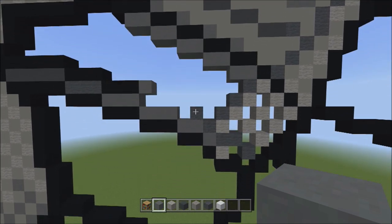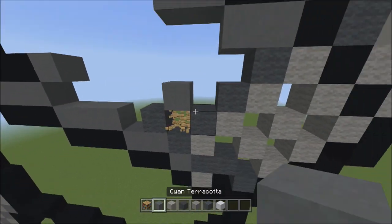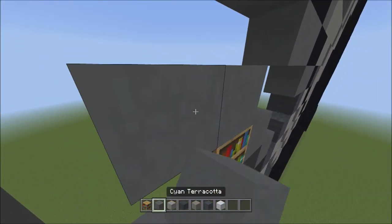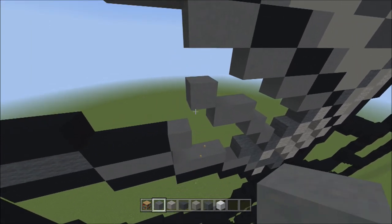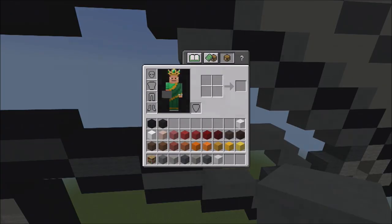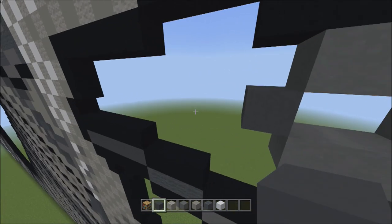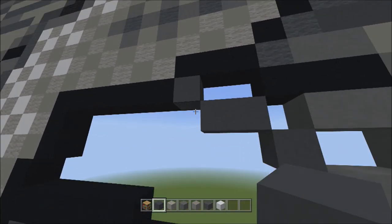Head back down to this gray wall and place one cyan terracotta going up to the right — one. From this cyan terracotta, place one block going up to the left — one. Then place two blocks going across on the upper level to the left — one, two. Place one block going up to the left — one. Then place two more blocks across on the upper level to the left — one, two. Switch to gray concrete, place one block going up to the left — one. Then place two blocks across on the upper level to the left — one, two. Place one block going up to the left — one.